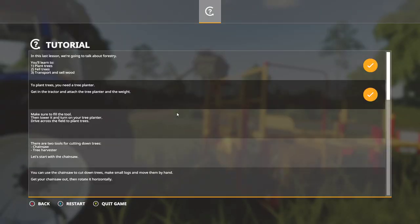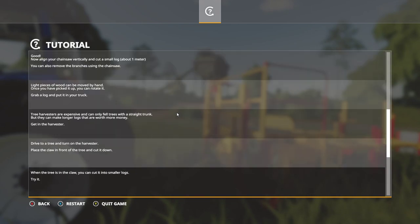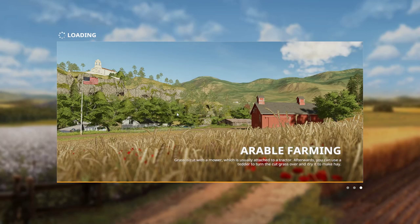I'm not going to do this entire forestry tutorial because I think we've already covered a lot. The main thing here is that you can cut down trees. I think you can go through this one alone. The basic thing is that you now know all the basics. What I want to do next is go through some kind of playthrough.